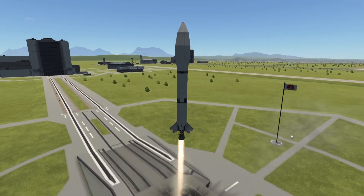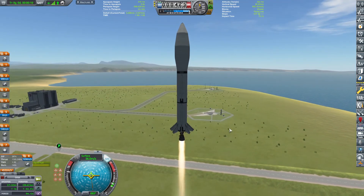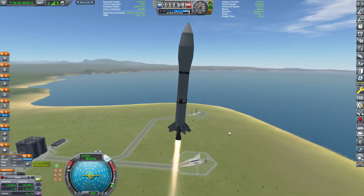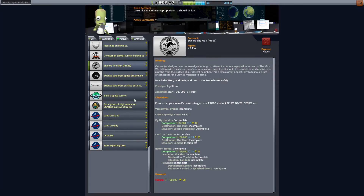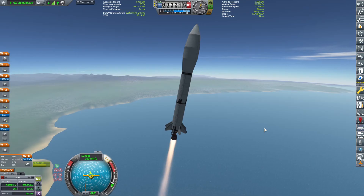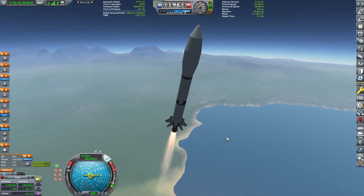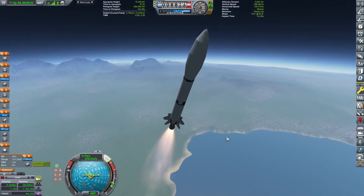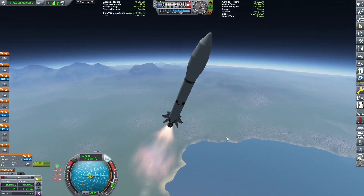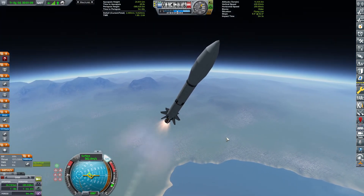Hello and welcome back to our KSP career. In today's episode we will be launching the Moon Robotic Explorer. It's very similar to the previous Robotic Explorer that we did — this is just exploring the Moon with the probe. The previous episode was a Minmus lander that deployed the communications network around Minmus, and this will be doing the same around the Moon.